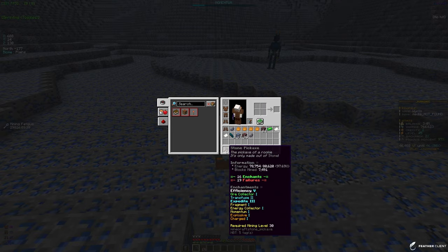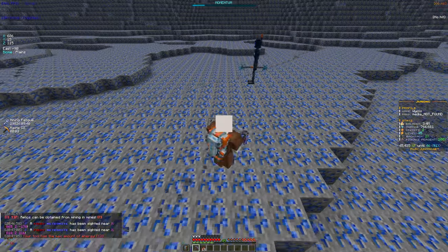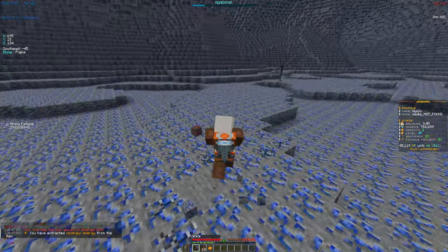I'm getting a ton of XP on the bottom, so try to get a similar pickaxe and similar enchants. The enchants are: Efficiency 5, Collector 1, Transfuse 2, X3, Fragment 1, Energy Collector 1, Momentum 1, Explosive 1, and Charged 1. I did fail a lot of enchants but also had some successes — it's all about what you need. I also need to go for Fireball, which is a pretty good enchant that will help me get more XP.